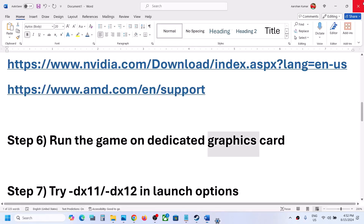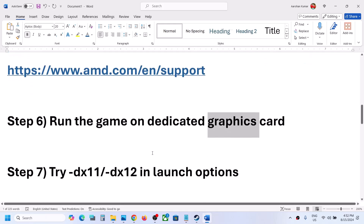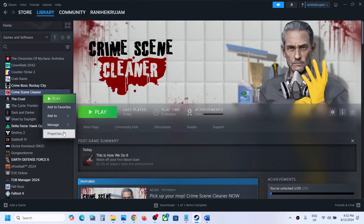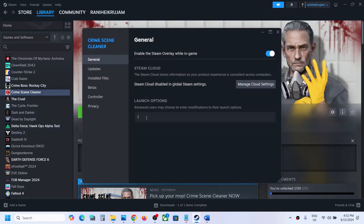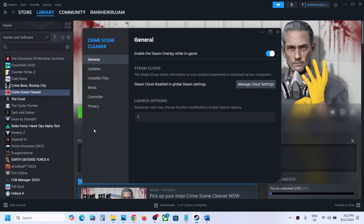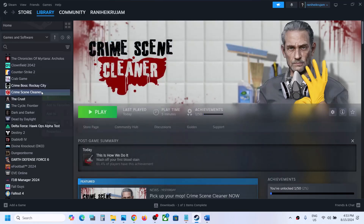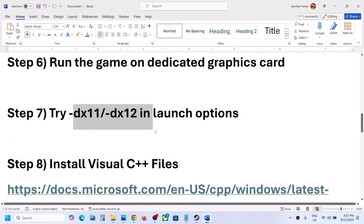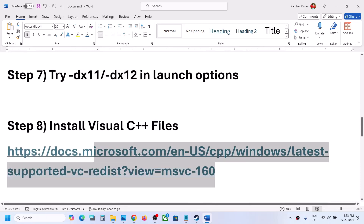The next step is to try DX11 or DX12 in the launch options. Right-click on the game, select Properties, and in the launch options type '-dx11,' then launch the game and check. Still not working — right-click again, select Properties, this time type '-dx12' and check. If still not working, remove the launch option and follow the next step.